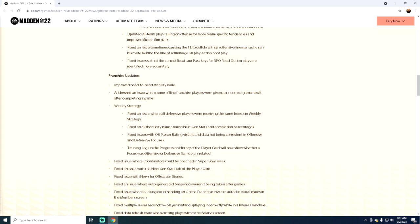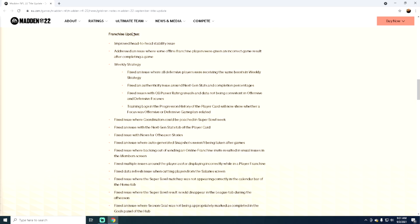They fixed an issue causing the tight end to collide with an offensive lineman as he ran his route behind the line of scrimmage on play action boot plays — good, that's happened to me and that's a good fix. The general tone with the read option stuff is it's not going to be as good anymore from a glitch perspective — you're going to have to run it more like you used to, and the RPO stuff is going to be less effective.